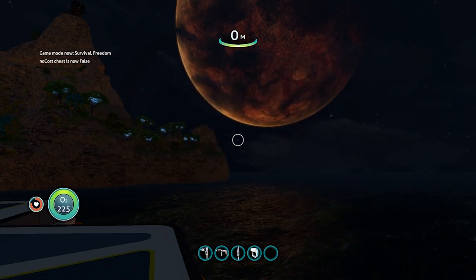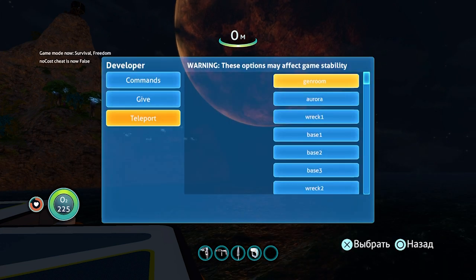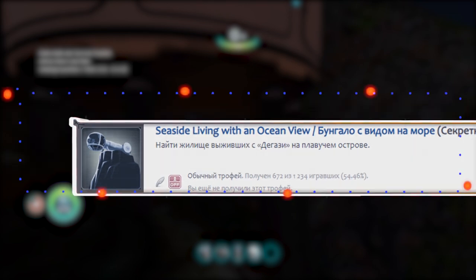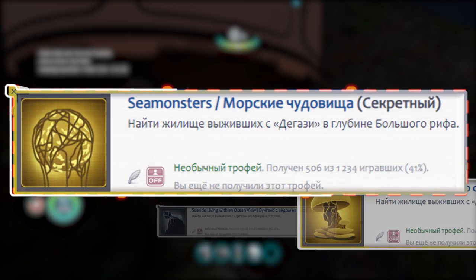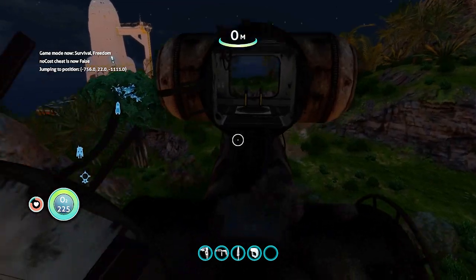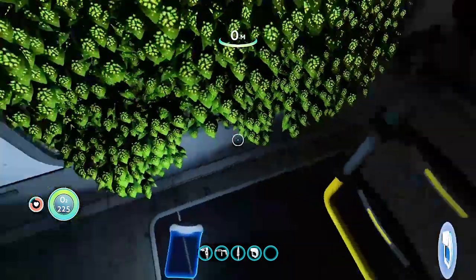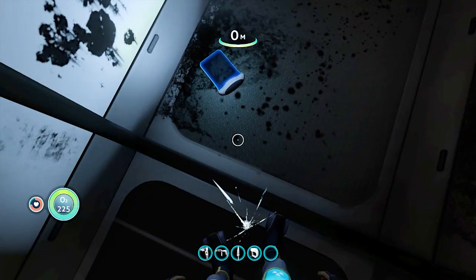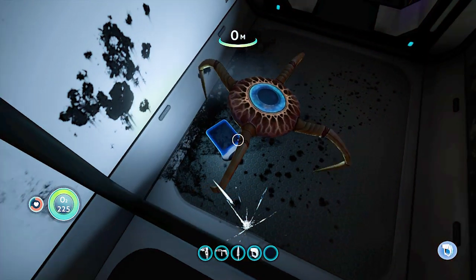Если всё окей, быстренько из меню разрабов телепортируемся на Base 1. Следующие ачивки: «Бунгало с видом на море», «По следам дегази», «Морские чудовища». Прямо рядом с точкой перемещения стоит разрушенное строение. Забираемся внутрь, спускаемся по лестнице, дальше по коридору находится КПК. После его подбора дают трофей.